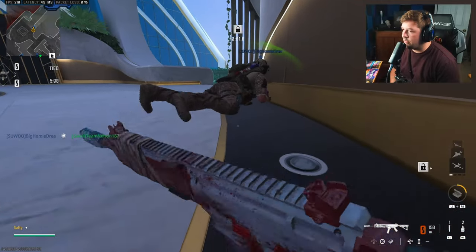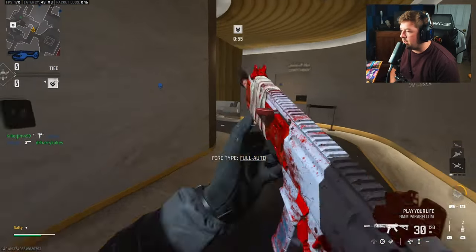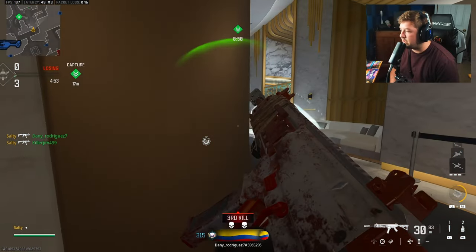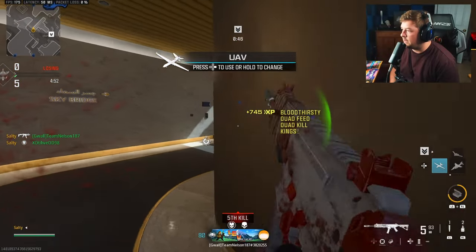The underbarrel I normally use is the DR6 hand stop. The DR6 hand stop gives you the same aim-down-sight speed as the current underbarrel I'm running.